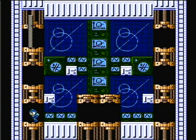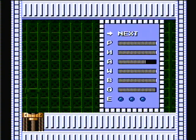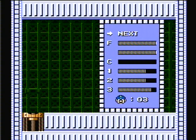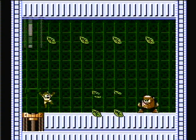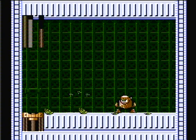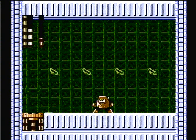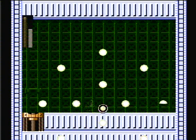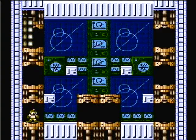Before we can get to Wily, we have to challenge all 8 Robot Masters again. So let's start off this fight with Woodman. Equip the Metal Blades and do what you did the last time you fought them — jump over his leaf thing and then unload on him with the Metal Blades. After every time you kill one of them, you get a health refill.